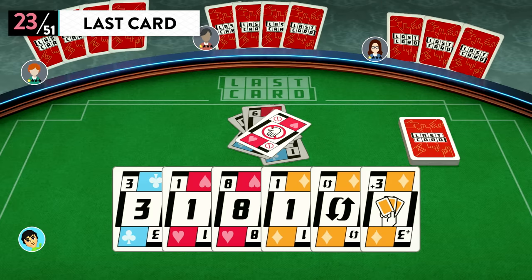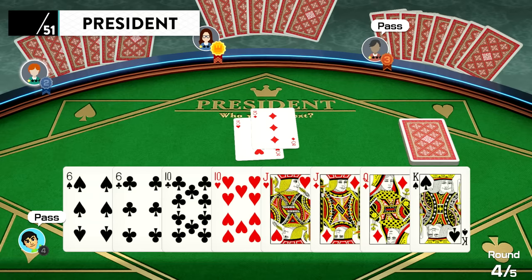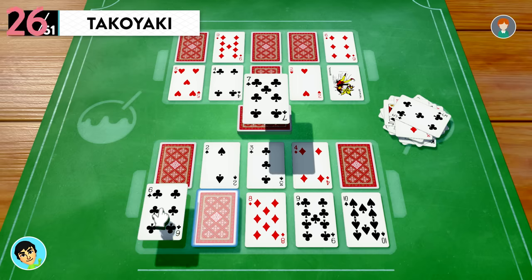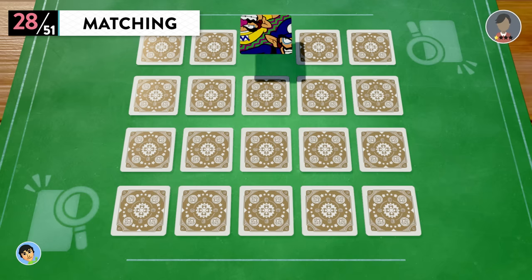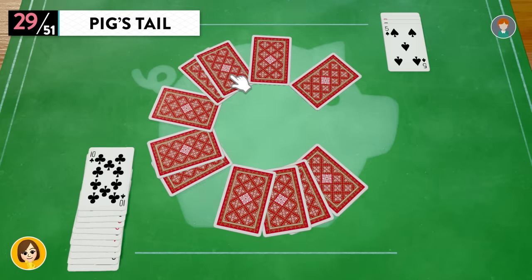Last Card: play a card with the same number or color as the player before you. President. Sevens. Takoyaki. Speed. Matching. Pig's Tail. War.